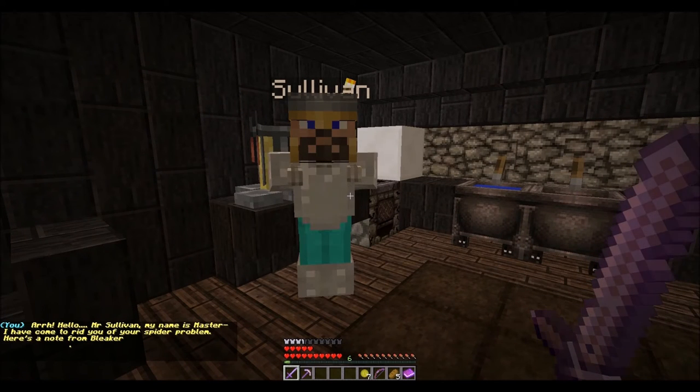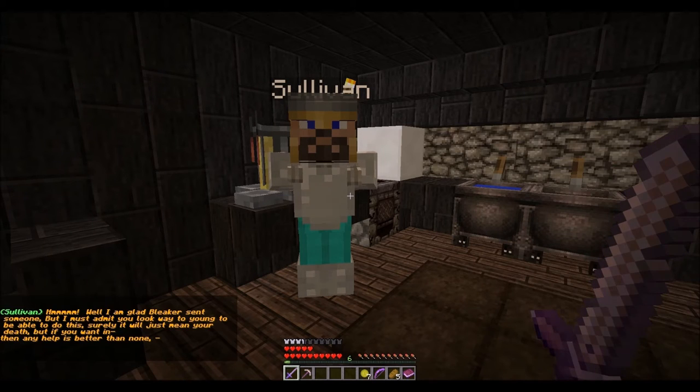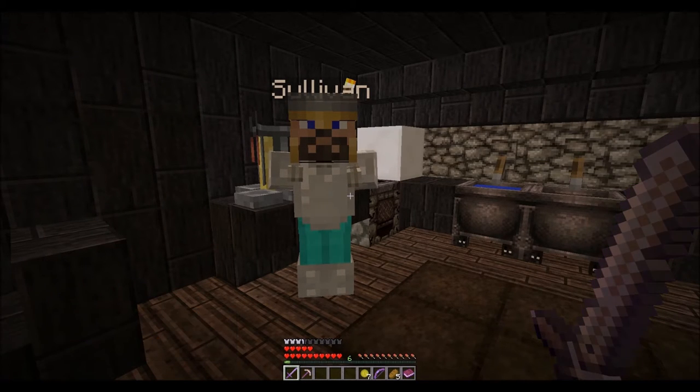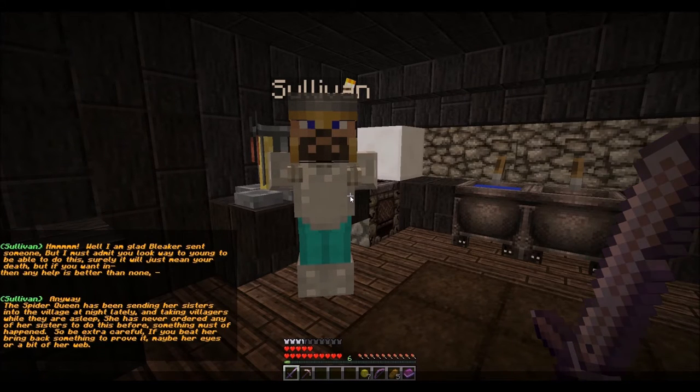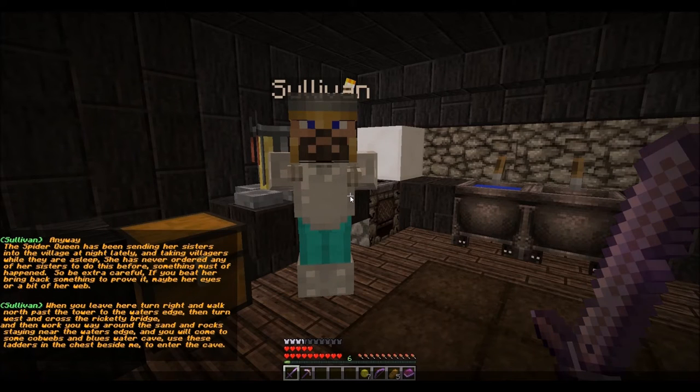Hello. Mr. Sullivan, my name is Master. I've come to rid you of your spider problem. I'm glad Bleeker sent someone. I admit you look way too young to be able to do this — it will just mean your death if you want to. Well, any help is better than none. The Spider Queen has been sending her sisters to the village at night lately, taking villagers while they are asleep. She has never ordered any of her sisters to do this before — something must have happened. So be extra careful.